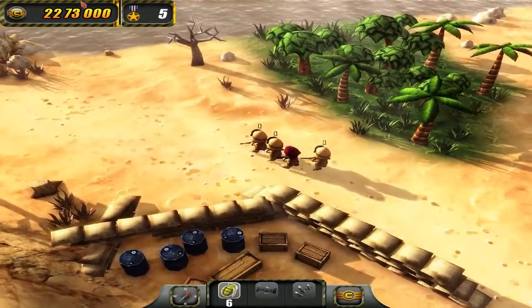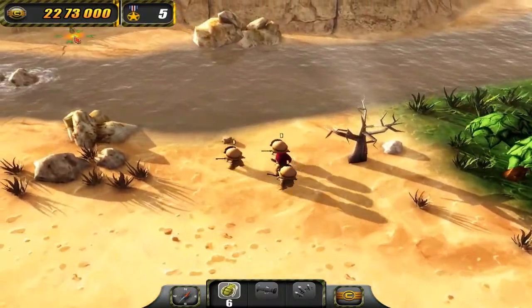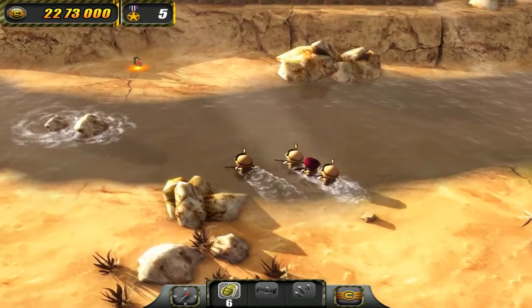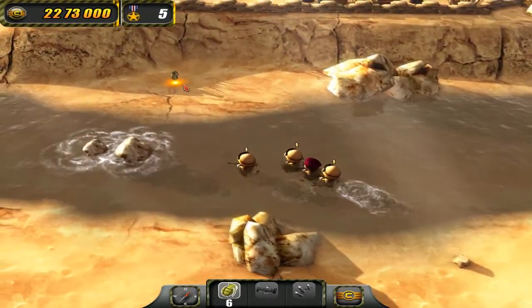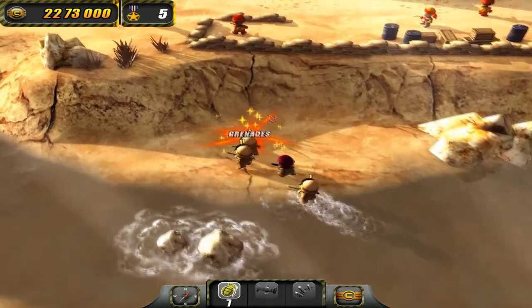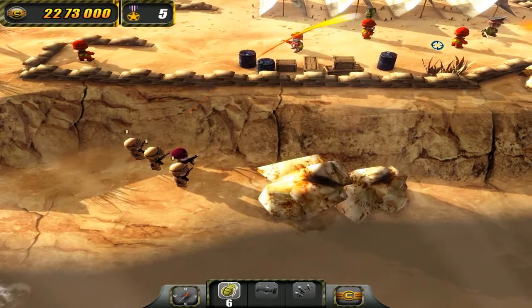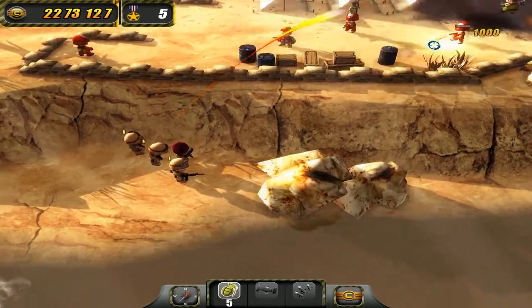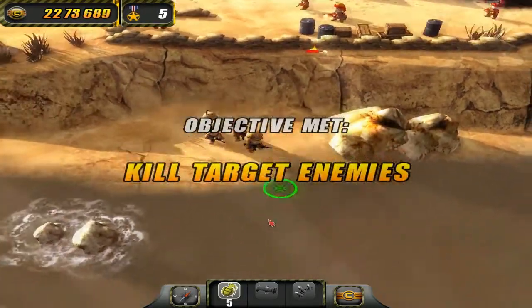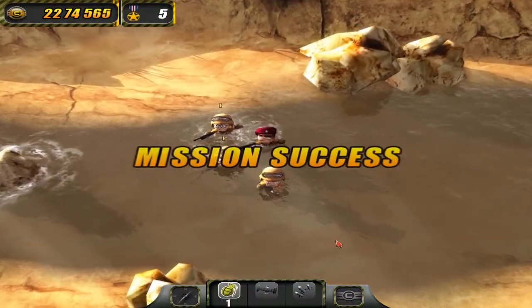There is an extra grenade across the stream here — probably not going to need it, we already have six, but it can't hurt to have more. We can probably kill the general from here just by throwing grenades up. We have seven grenades so plenty to spare. There we have it — mission complete. And that's pretty much all you have to do.